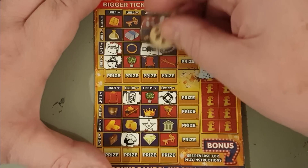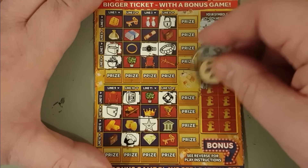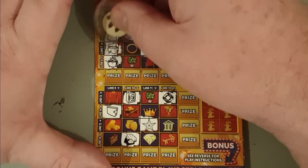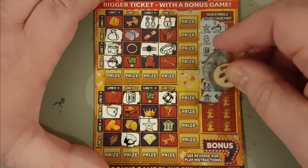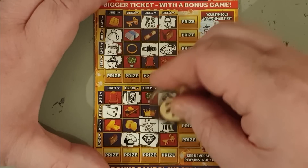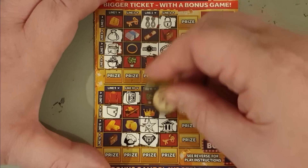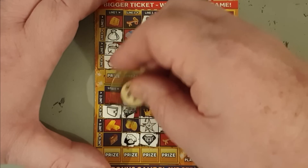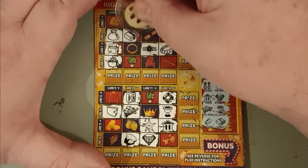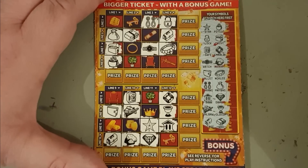Wallet, wallet and a pearl necklace, earrings and a money bag. Come on, give me at least one line! Diamond and bank, gold cup and a wheelbarrow. Come on crown, give me the crown! Briefcase and a wad - there's a wad, there's a briefcase, there's a briefcase - still no line.